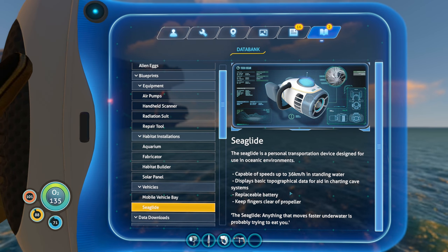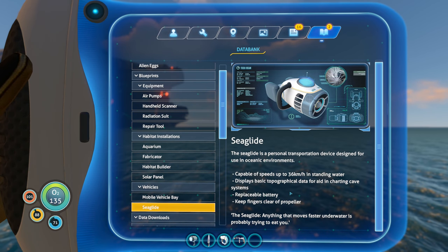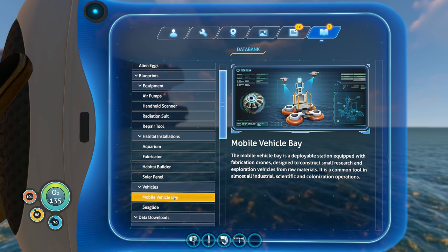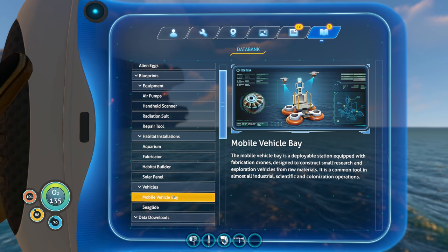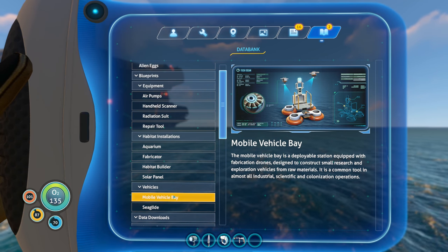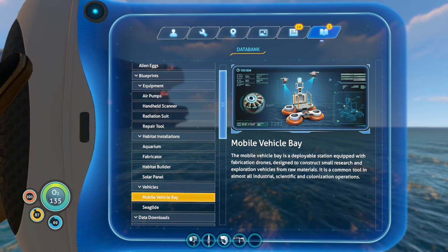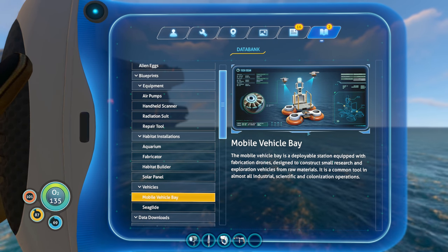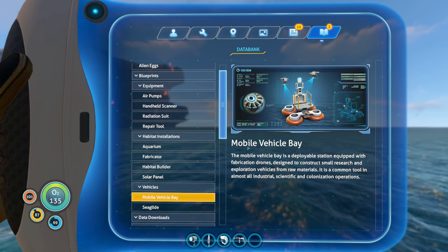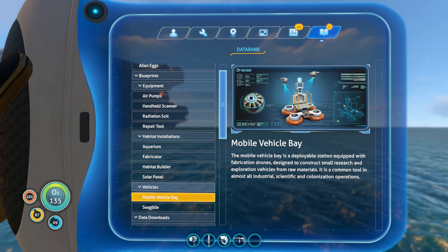Keep fingers clear of the propeller - definitely want to be far away from that unless I want chopped fingers for dinner. The sea glide: anything that moves fast around the water is probably trying to eat you. Mobile vehicle bay - a deployable station equipped with fabrication drones designed to construct small research and exploration vehicles from raw materials. Common tool in almost all industrial scientific colonization operations. So if I'm out and about and want to craft something, I deploy this thing and can cook something - don't need to always come back.